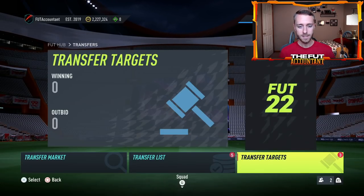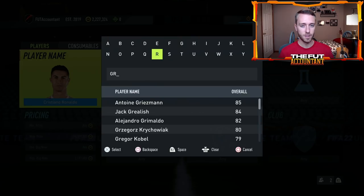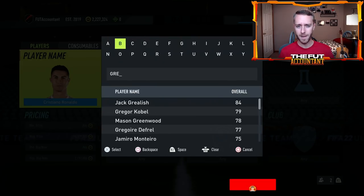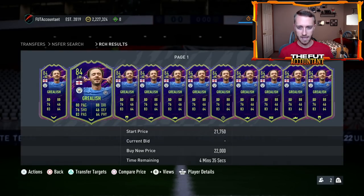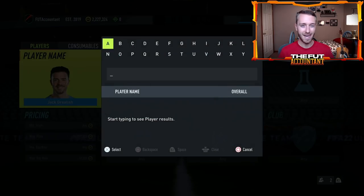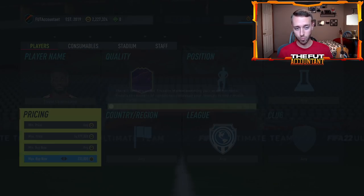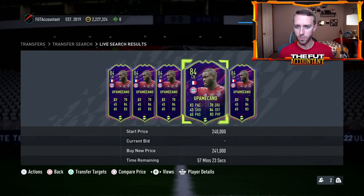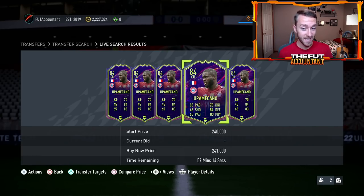I've got a few like Upamecano, Sabitzer, Grealish — a bunch of cards getting upgraded today. The content has been kind of quiet the past two days so you've seen some of these cards rise up. Jack Grealish was about 19k yesterday and now he's up to around 22,000 coins. Wijnaldum is getting a plus two going to an 86 — that card is going to look really really good after the ones to watch upgrade today. That might be one that gets people very hyped.